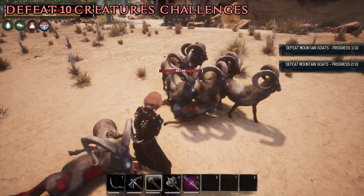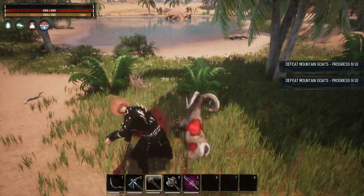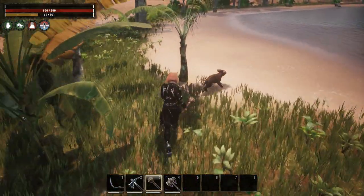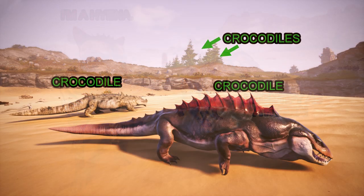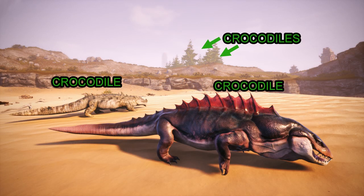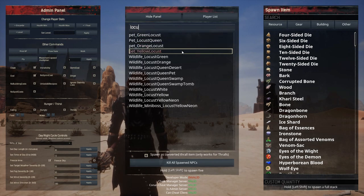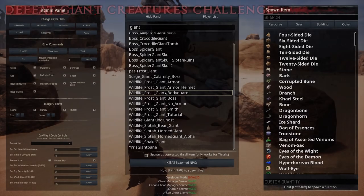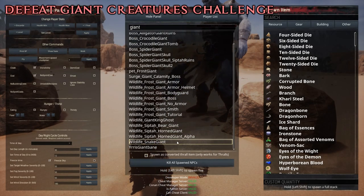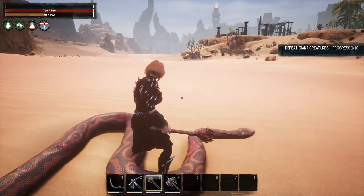Defeat 10 Creatures challenge: once you kill this amount of the same kinds of creatures, you will complete this challenge. These creatures can be prey or predators — animals like antelopes and their babies are considered prey. If you have a challenge to kill hyenas but are playing on the Isle of Siptah, you can kill grey wolves and the game will count them as hyenas. If you have a kill 10 crocodiles challenge, killing Lacertas will also do the job. If you use the shortcut and try to spawn creatures like sand reapers, note that they sometimes have a different name in the admin spawning list — you must search for locusts instead. Defeating giant creatures: check the admin panel and type the word 'giant' — it really works. The big red snakes by the desert also count to trigger this challenge.